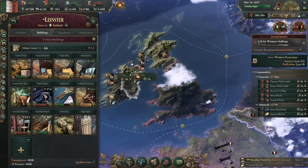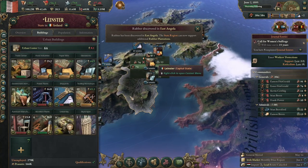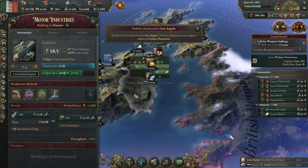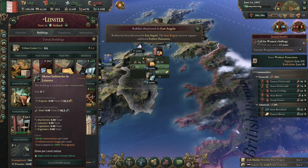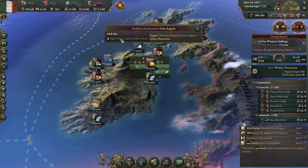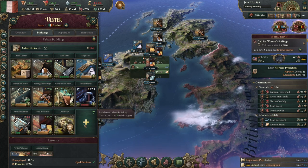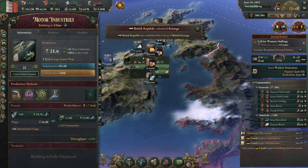We have a lot of unemployed in Leinster. Do I have motor plants here? I'm going to build another one in Leinster — I know it's better to keep stuff concentrated, but given what our need for engines is going to be, we've got to build as many as we can. That's what's going to fuel our industry going forward.